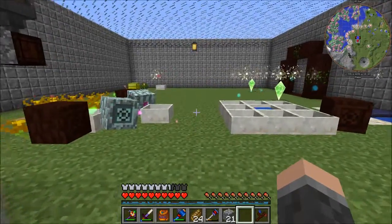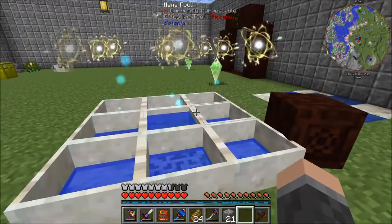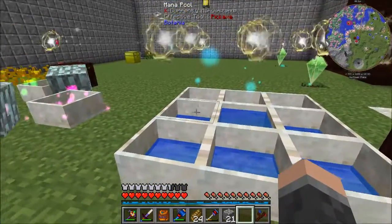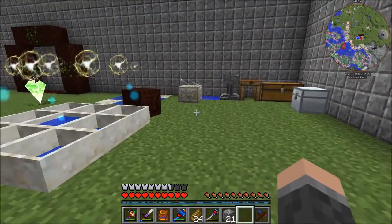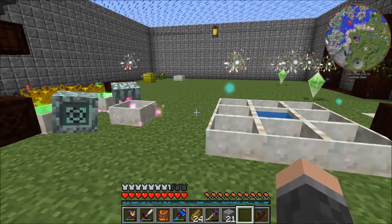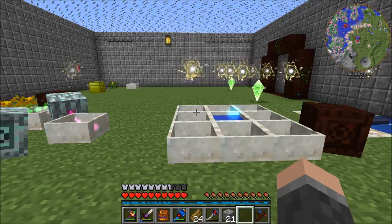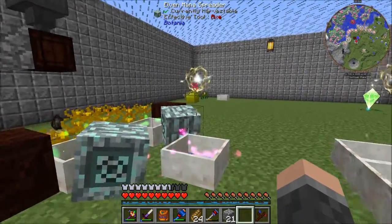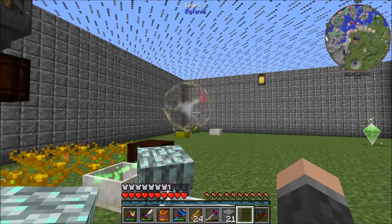We can start with Botania first. I changed that up and put 9 mana pools here, and I moved the Runic Altar. The major change is, if you look closely, this one has a symbol floating above it — it's an augment.